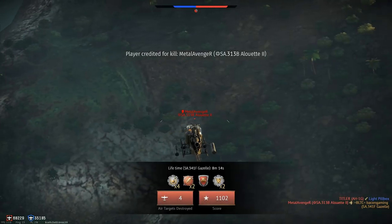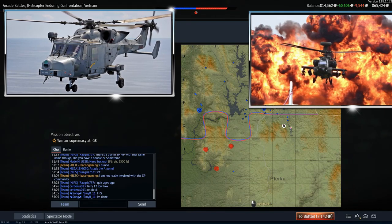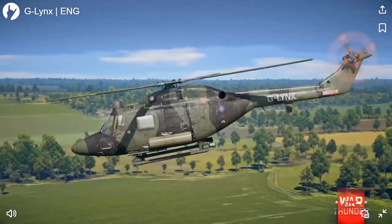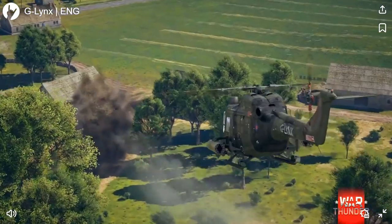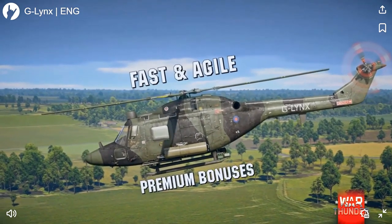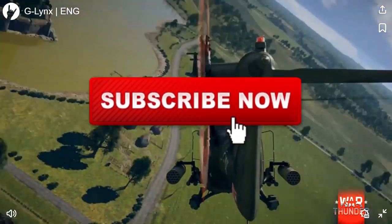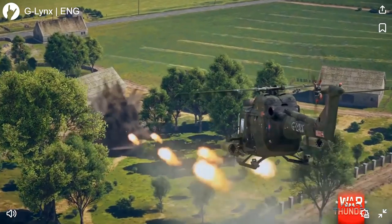In that case, look out for either the Wildcat — which is effectively a Lynx but even better — or the Augusta Westland Apache, or both. British helis are confirmed. The Lynx is a beautiful heli, and the G-Lynx is beautiful and fast as hell. If you're considering buying a premium heli, that's the one to go for. Feel free to discuss in the comments what you think, and I'll be happy to answer any questions. Thanks for watching, and I'll see you in the next one.